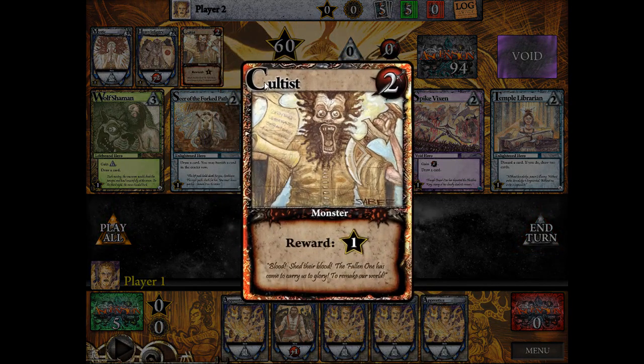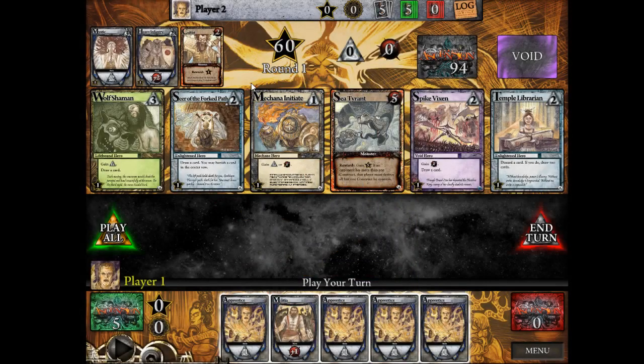Note that the Cultists, if killed for 2 power and getting the 1 reward, does not go to the vault. The Cultist is always available to be killed. That's the only little weird difference — that's why there's only one of that card. It gets killed repeatedly as many times as you need. Cultists is always available.